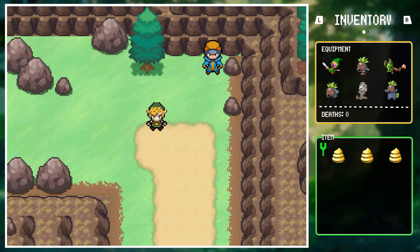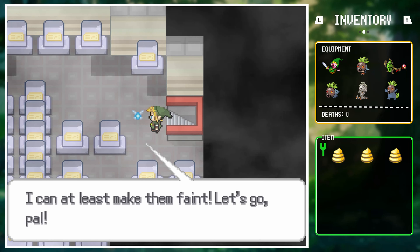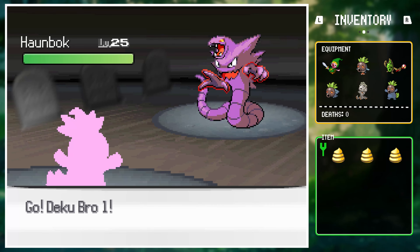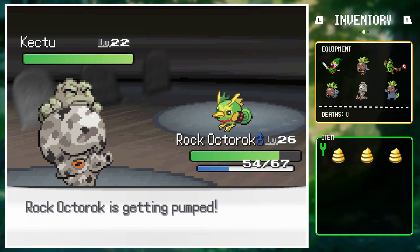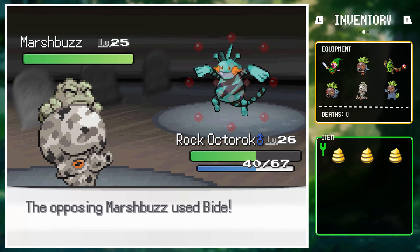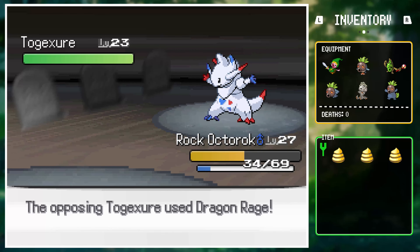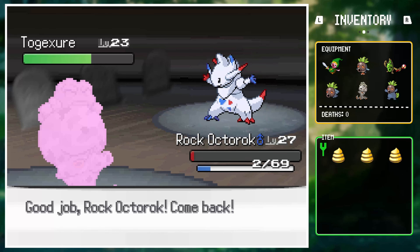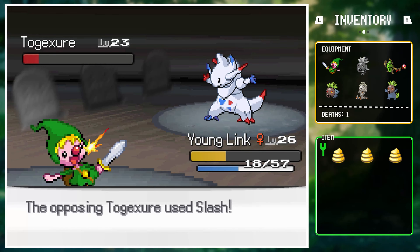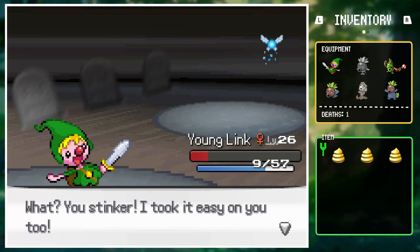Link arrived at Lavender Town — a bit spooky. While sightseeing at the old tower, Navi wanted to battle. She opened with Hanbok, so Link used Yahaha to Will-O-Wisp and Hex it to faint. Rock Octorok one-shot Kektu with Smackdown, then one-shot Marshbuzz with Bulldoze. Togeshire dragon-raged Rock Octorok, forcing Link to switch into Dekubro2, who got taken out by a duel shot. Young Link then used Sword Dance and Fury Cutter repeatedly to finish the battle.